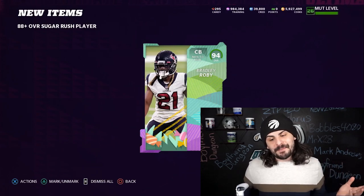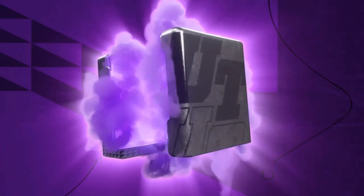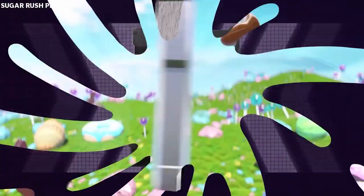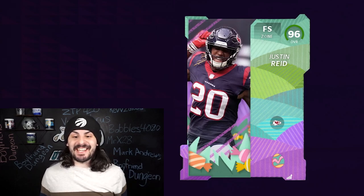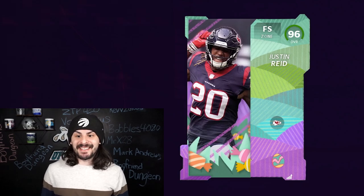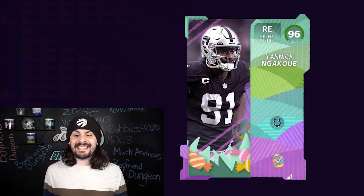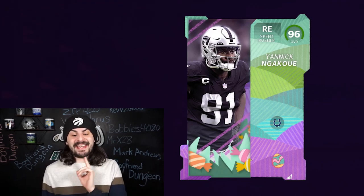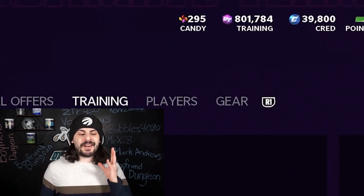Back-to-back 94s — not going to really help too much because we can only use one of them. We are going to open a bunch of Sugar Rush re-rolls because there are two LTDs in packs: Lamar Jackson and Jalen Ramsey. But more importantly, lots of lower overall pieces to fill out our team. 96 Justin Reed — that's going to be a huge addition to the squad. We got another 96, that's Yannick Ngakwe and Justin Reed. Solid start. We opened 200,000 coins of the 88 pluses.